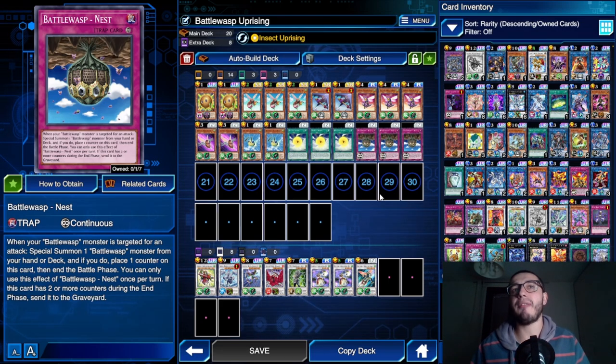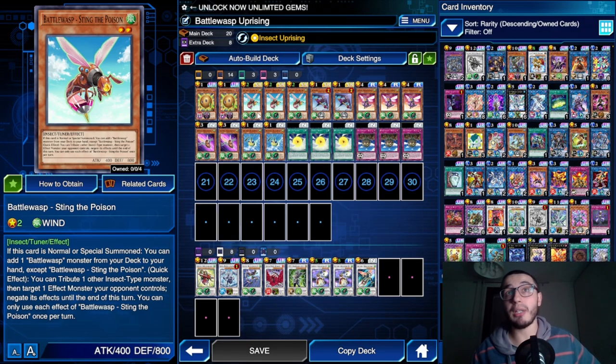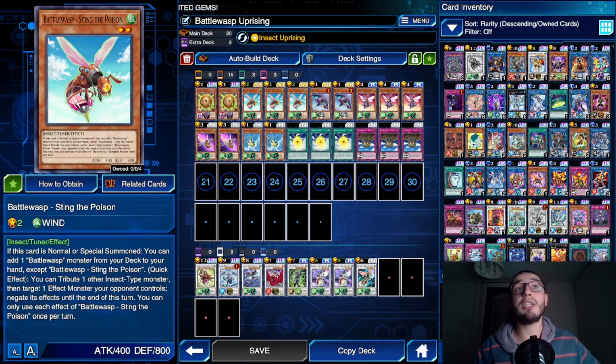This will help you have most of the time the three monsters the skill requires in order to lower your opponent's attack. Moving forward, we have the new addition: Battle Wasp - Sting the Poison. This guy is really cool because it gets you a search every time it is normal or special summoned and it doesn't miss the timing. It also has a negation effect as a quick effect - you tribute one other insect-type monster.